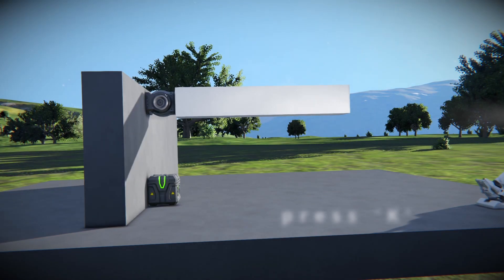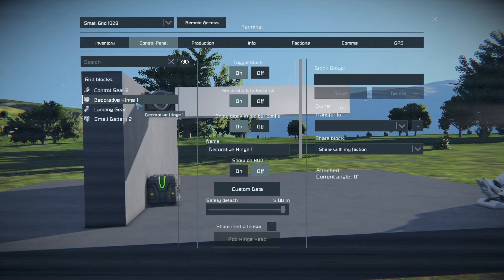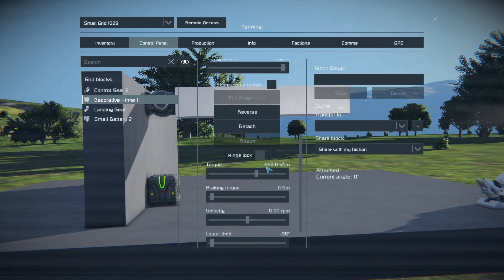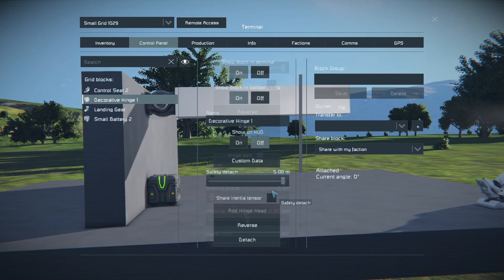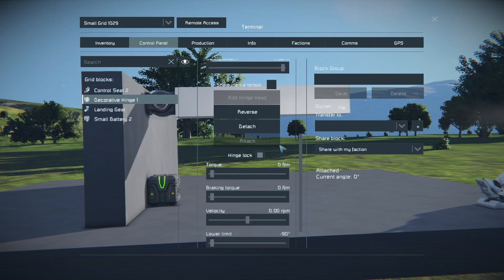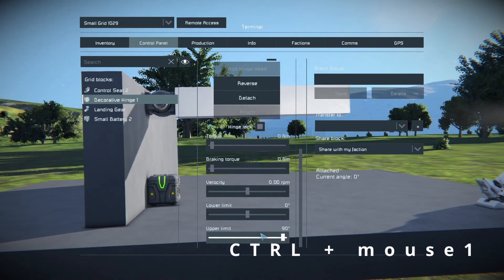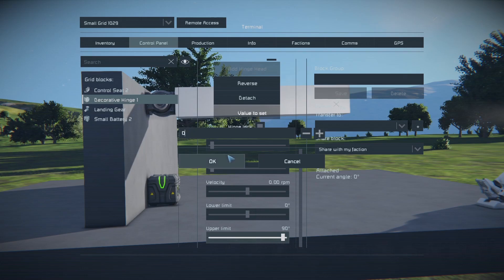Now even in admin mode we still can press K to open the control panel. There we choose our hinge, and the first thing we do is activate the hinge lock and turn down the torque to zero. Technically we can even toggle the whole block off. Now here's the important part: set the lower and upper angle limits to the current angle of the hinge by holding Control, clicking on it, and typing it in.